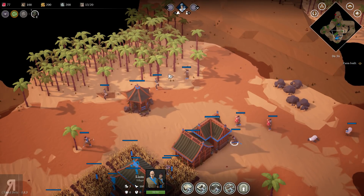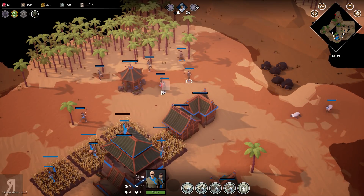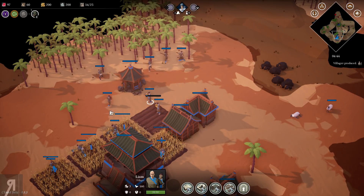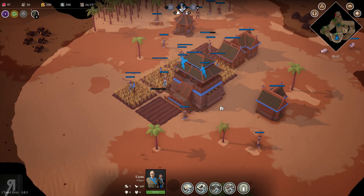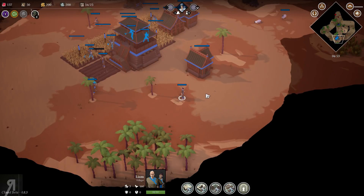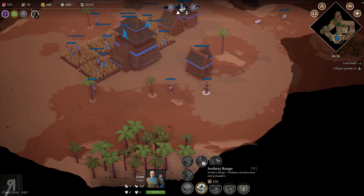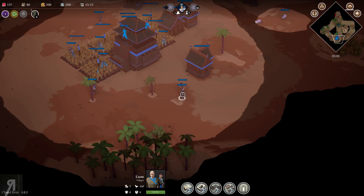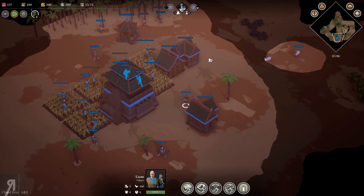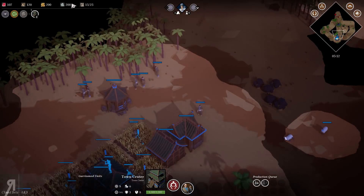We just need to build some more villagers — they're the main problem right now. Let's get more wood going and get some farms set up. Did you see the vision range decrease when it became nighttime? That's pretty cool. I'm going to go for an archery range as soon as possible.